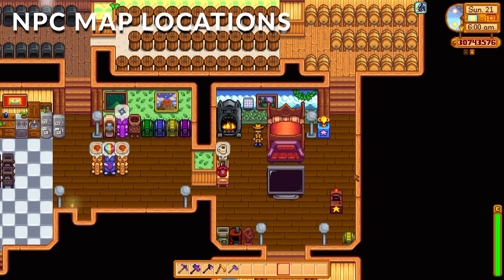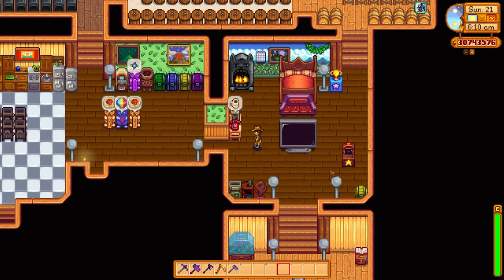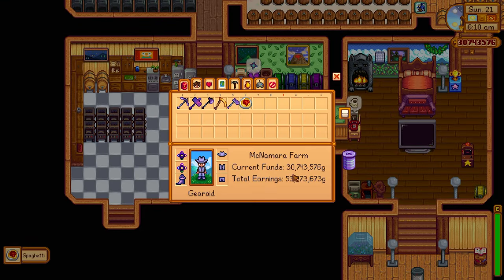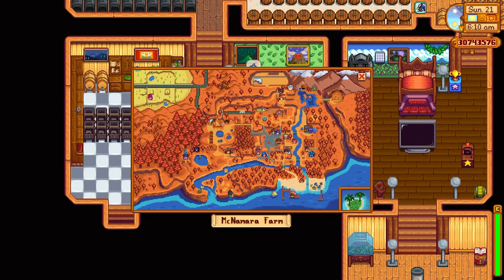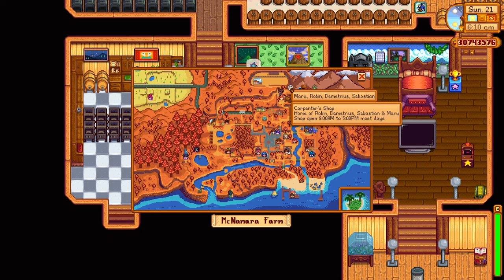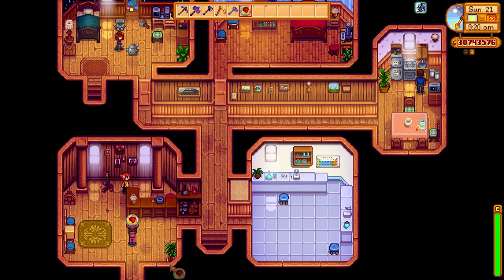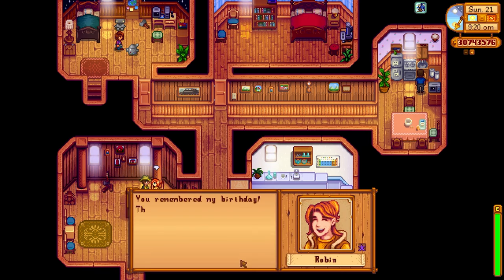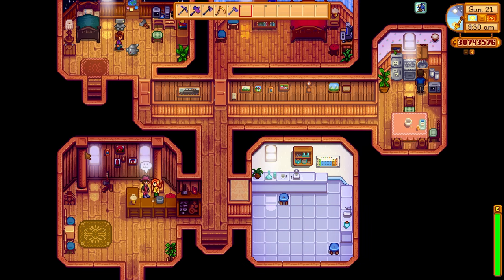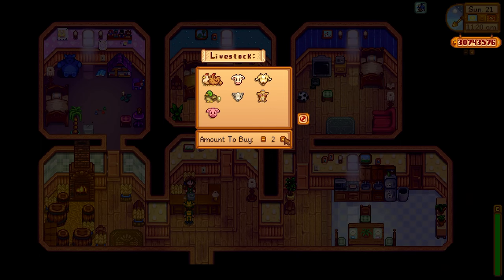The next mod is the NPC Map Location. I actually watched another YouTuber — her name is Emolution, shout out to Emolution — and she used this mod to show where the NPCs are, so I thought it was a great idea to download it myself. Today is Robin's birthday and I got some spaghetti for her. If we look at the map, it shows she's in her shop right now, but if you look closely it also shows where all the other NPCs are. This is especially handy for the quest at the very start of the game where you have to talk to everyone — you can just pull up the map and it shows you where everyone is, saving you huge amounts of time tracking down NPCs. Just remember that when you give someone something they love on their birthday, you get a huge friendship multiplier — it's a great way to get the hearts up.